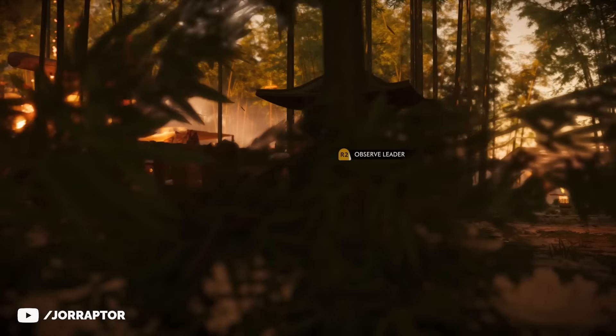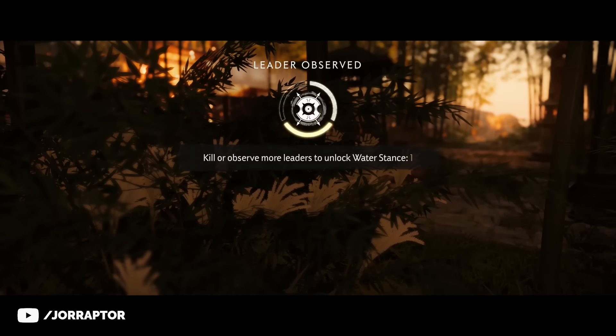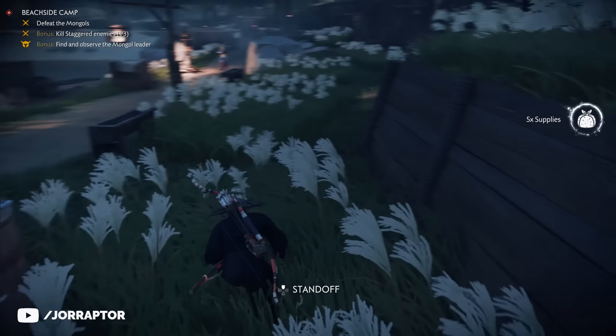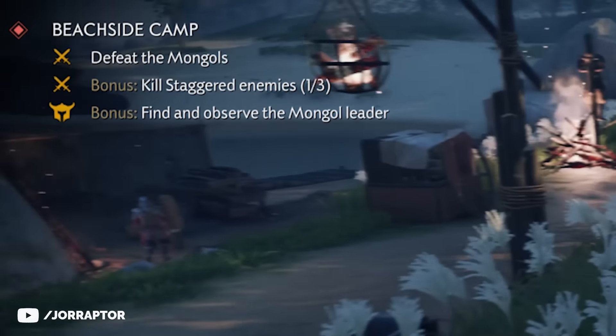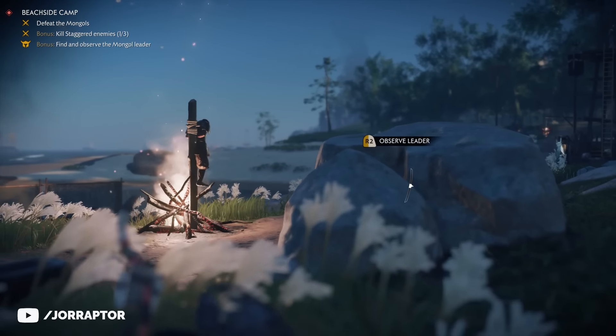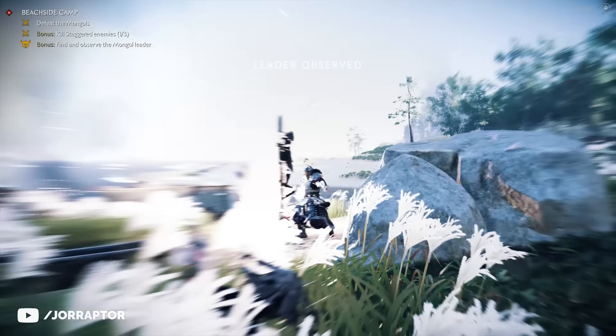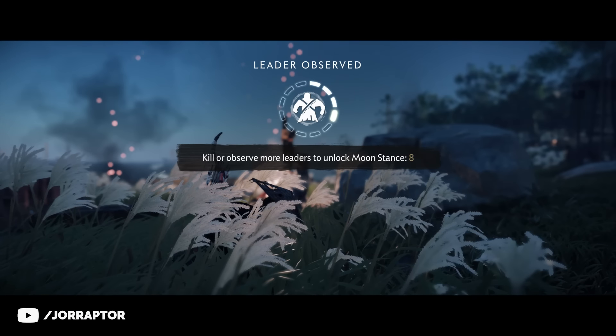Observing a leader gives you two unlocks towards your next stance instead of just one for killing them. You can already see when entering a camp if you are able to observe and kill the leader. So if the leader is already after you and you weren't able to observe him yet, totally go away and come back so you're still able to get that observe point as well.